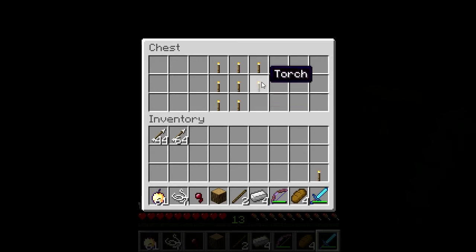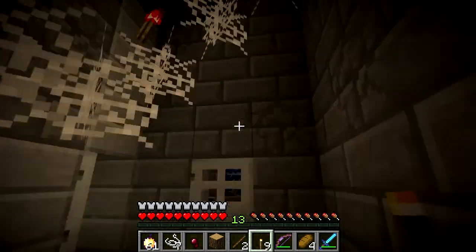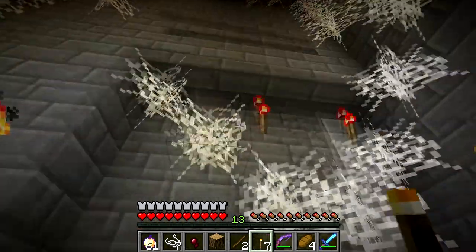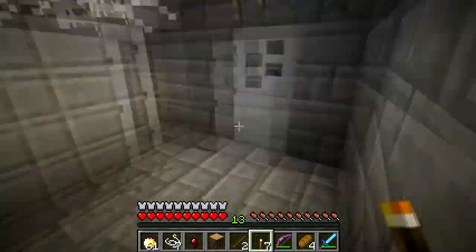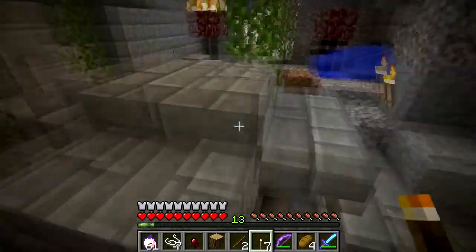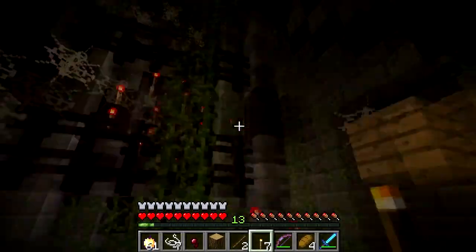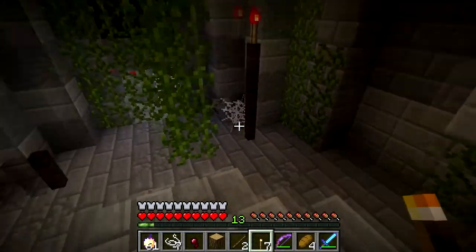Over in this corner are some torches, and this will help you disable the constant onslaught of spiders — it will help anyway. Now we're going to go back up there to pull that lever three times.